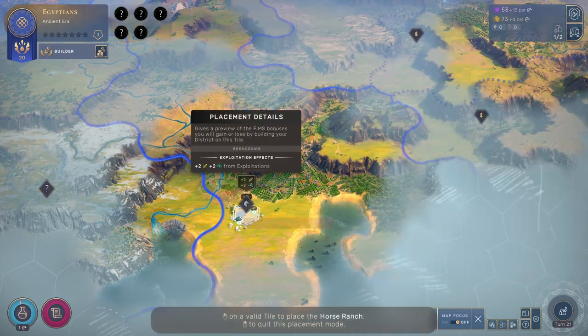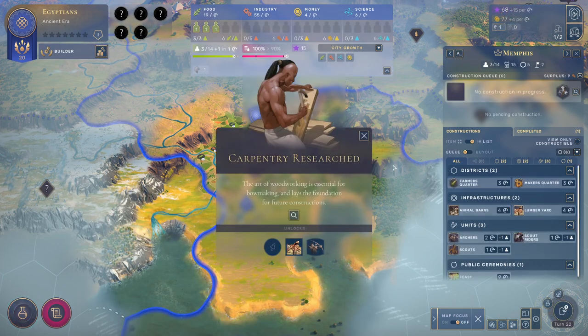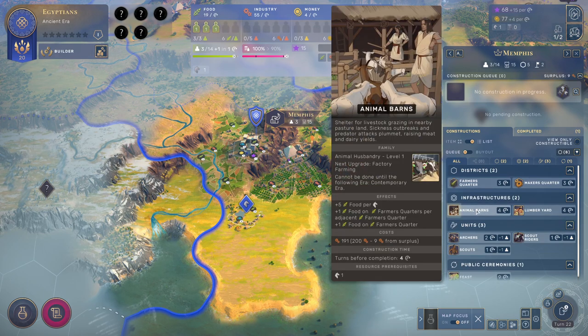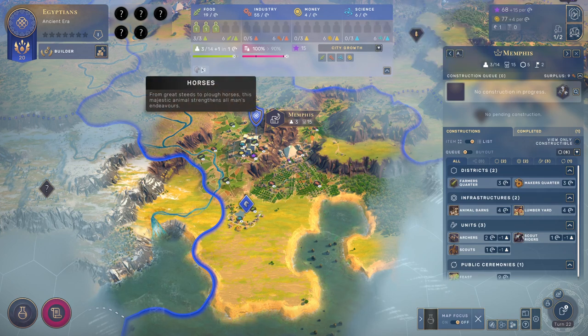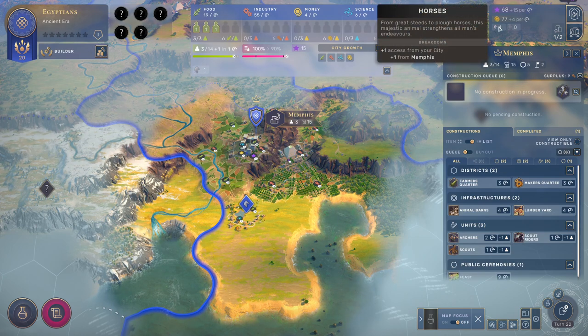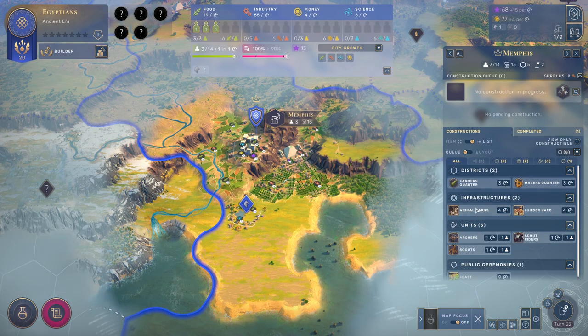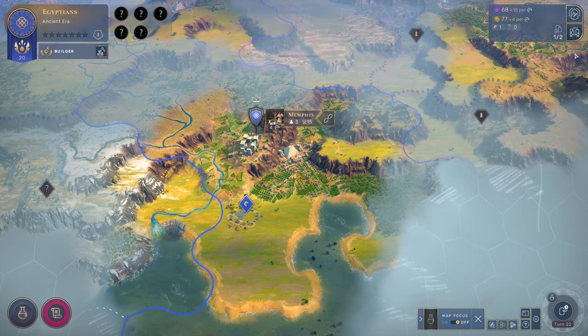Let's get the horse ranch — it's only going to take one turn, and it's going to open up a few options. Horse ranch complete. We've also researched carpentry. I'll build the animal barns over here, because it will give us an extra 5 food. We have one horse — this is the horse here in the city. The only thing that really matters is the horse count in the empire, which is where the animal barns bonus will take effect. So even in cities that don't have horses within their own borders, the animal barns will still work. The extra food will be very nice, and it doesn't even tie up a farmer.